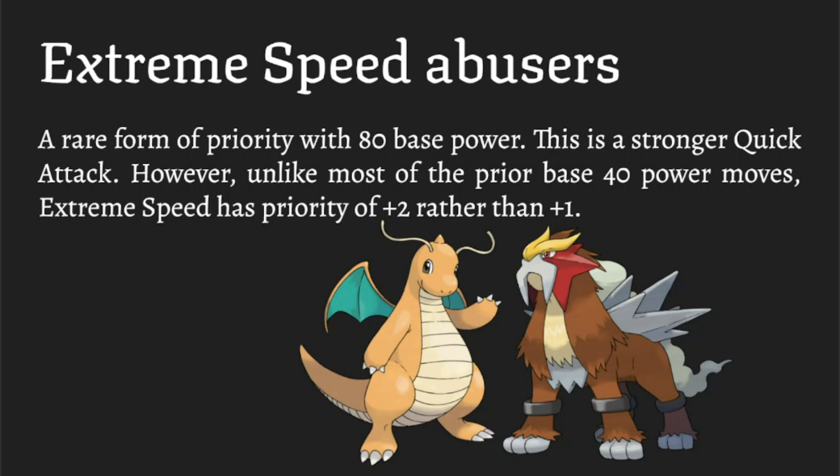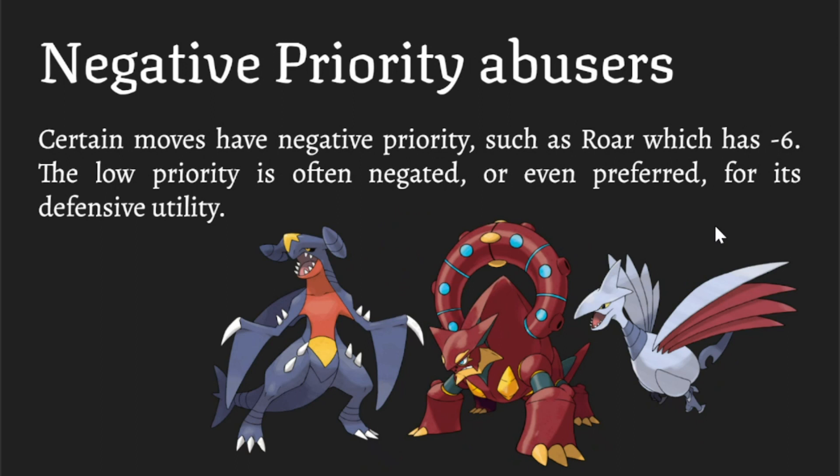These things can definitely hit pretty hard with Extreme Speed. It's like the strongest priority that is not STAB — because there's a certain Pokemon we haven't mentioned yet that we think is the best, the GOAT of this tier, and we'll get into it. But before that, let's talk about negative priority.